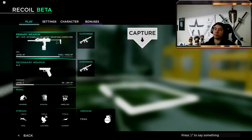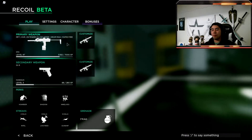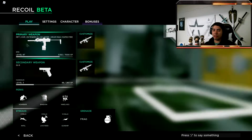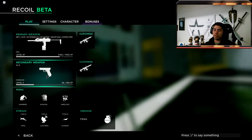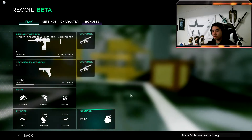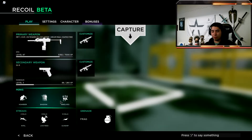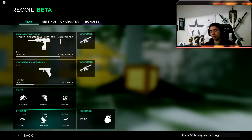Why this thing needs an 80-round drum mag, I have no idea — but we do it anyway. On top of that, we have rapid fire and we're rocking the high-tech ammo. I have a pistol because I'm still trying to grind diamond on everything. Don't mind the pistol. And then we got hoarder, shadow, nine lives, no streaks, intel live feed, and gunship.